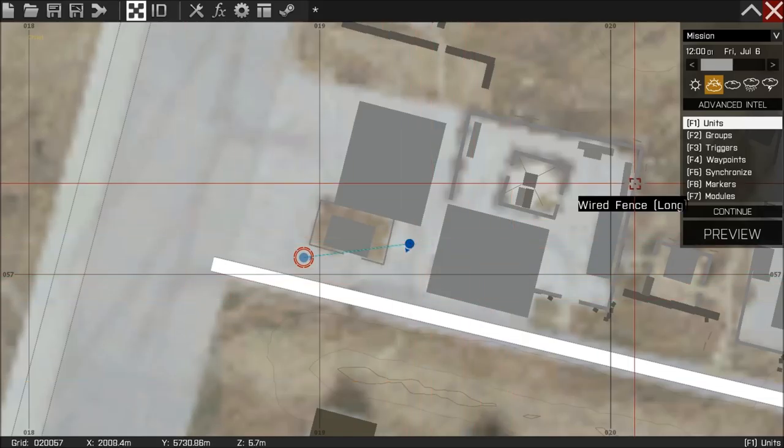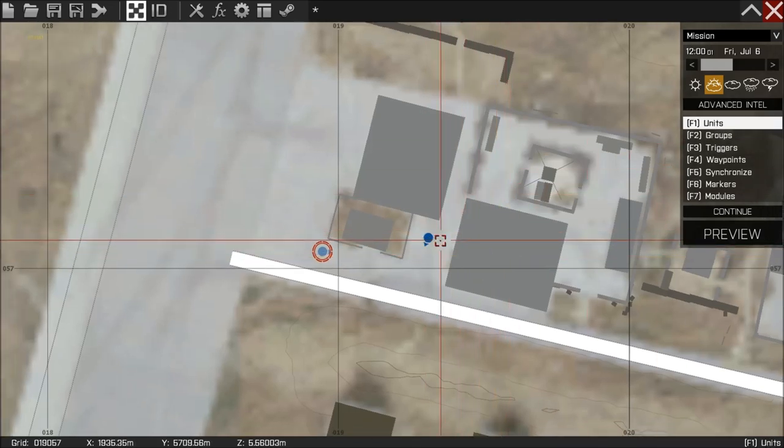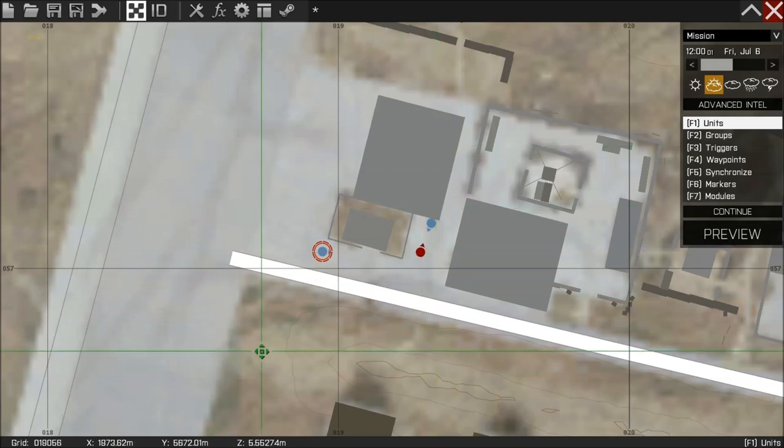If your hostage groups to anybody, make sure he's ungrouped. The last thing I'm going to do is place a guard down on the ground. Let's have him facing the other way so he doesn't shoot me.